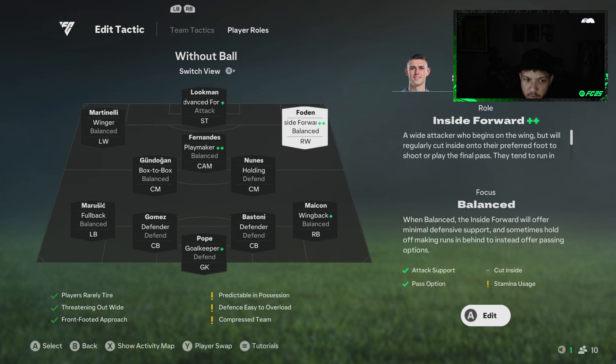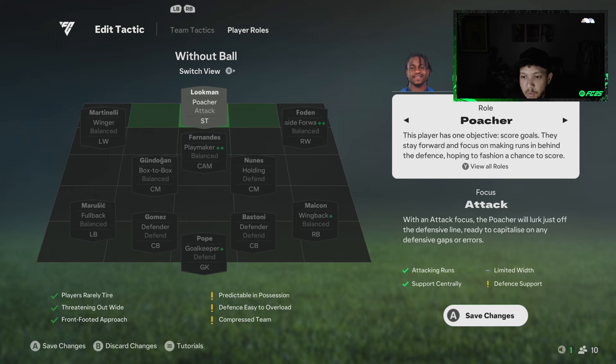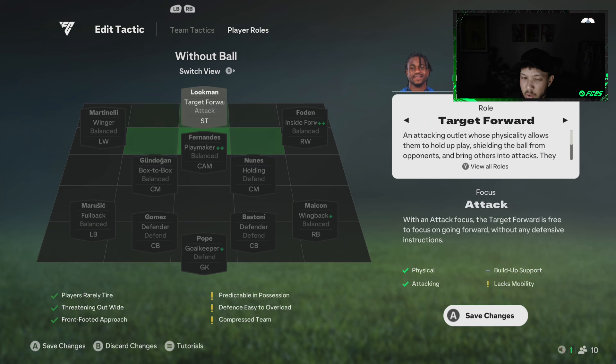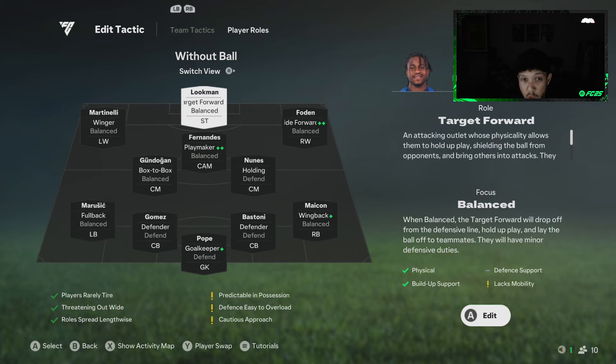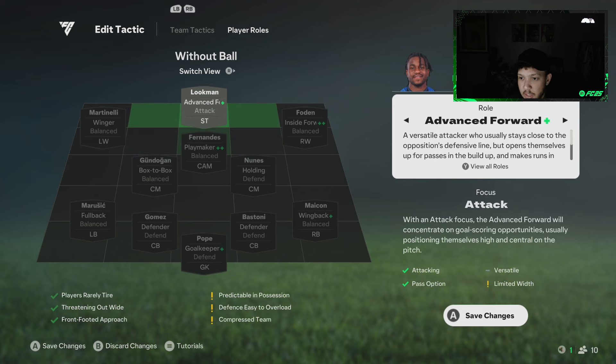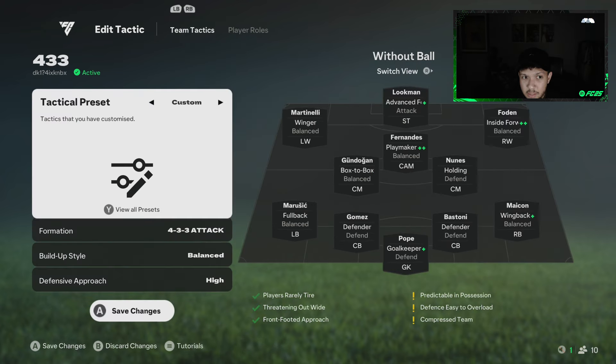For the striker, Advanced Forward is the best option in this formation — they're not isolated in the box and they don't track back too much. Poacher isn't bad but they hug the line too much. Target Forward suits Lookman perfectly given his pace and low center of gravity. In attack you could also go with a balanced shadow striker type, but Advanced Forward is my recommendation.